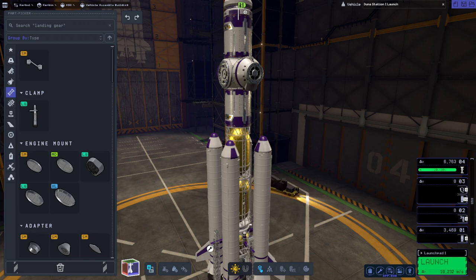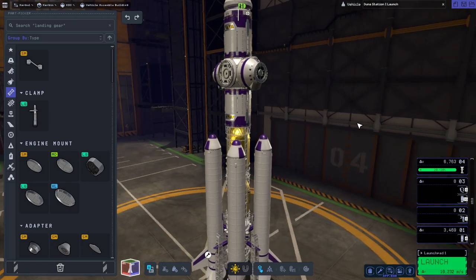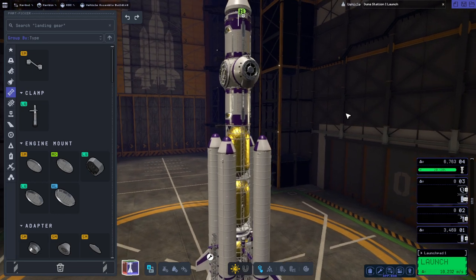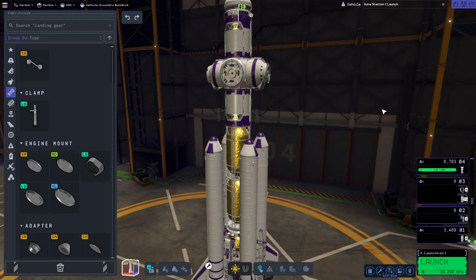Hello everyone and welcome back to Ray's Aerospace and Coral Space Program 2. I've decided that my special project for this version of KSP is going to be building a station around Duna. In the first version I constructed the International Space Station, in the second I tried to make a base on the moon. This time we're going to make a station around Duna — not a replica, just however I feel like it. But it's going to be big.